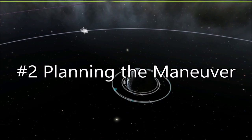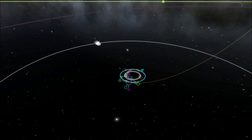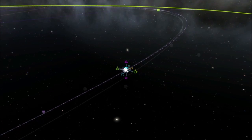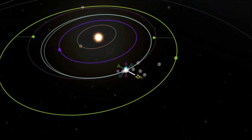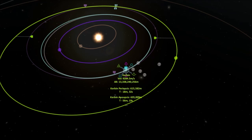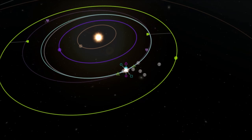Number 2: Planning the Maneuver. When you've time warped to approximately your transfer window, plot a maneuver and plan to accelerate. When the dotted line bumps the orbit of your target, drag the maneuver node itself along your orbit until you see the indicators. Try to line them up, or at least have them close together, and then execute that maneuver.